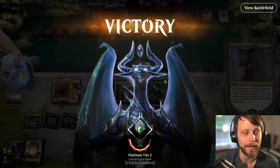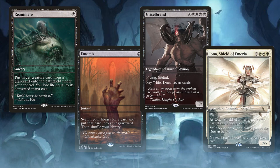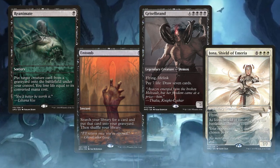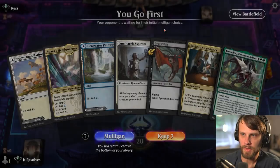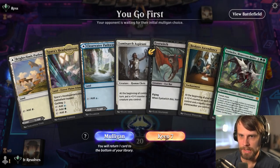It was a closer game than expected, but Power Dragon, we made it. Let's see if we can keep it up. The brand new Reanimator Proxy Pack is now available through the end of July — if you'd like to pick up this month's amazing proxy pack, please visit patreon.com/itresolves for details.